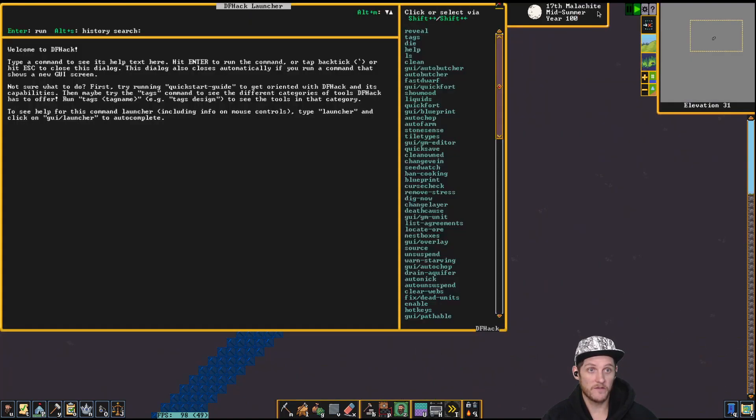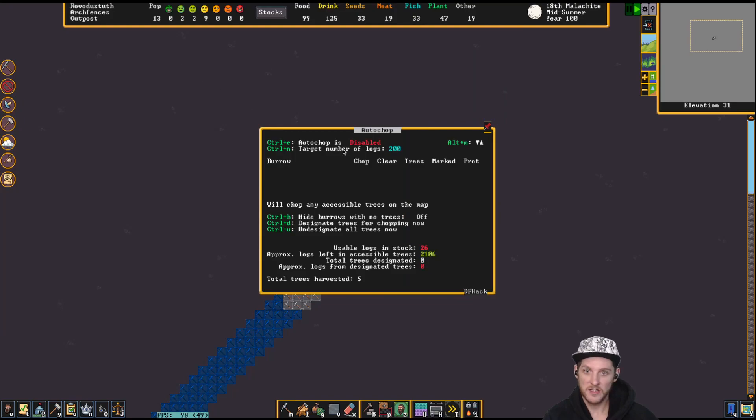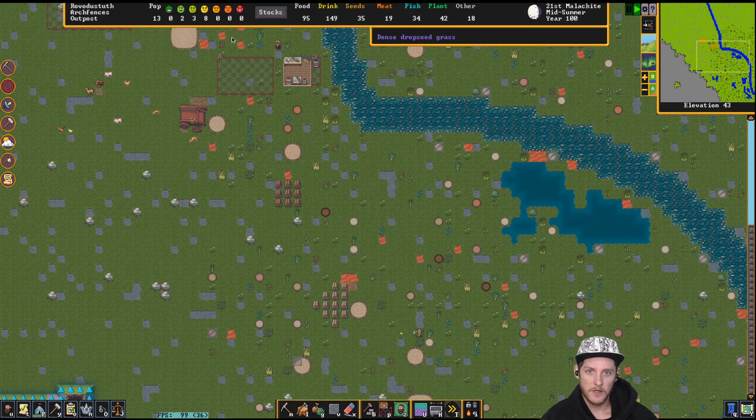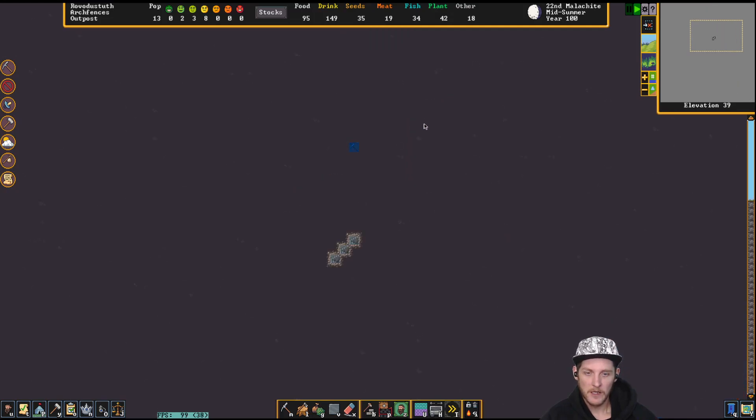Let's quickly go into DFHack — you can go to auto-chop, or type 'gui auto-chop' and hit enter. Enable auto-chop and set the target number of logs to 100. We've got 26 in stock so they'll go chop more. I can undesignate all trees and let that happen. In theory they'll run out and chop more — though with auto-chop you don't get to designate which specific trees they chop. That's the built-in hazard.